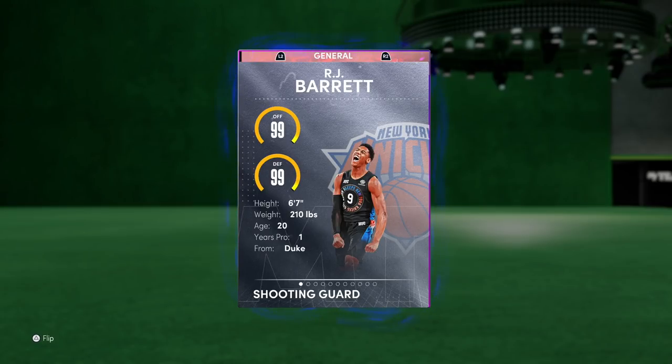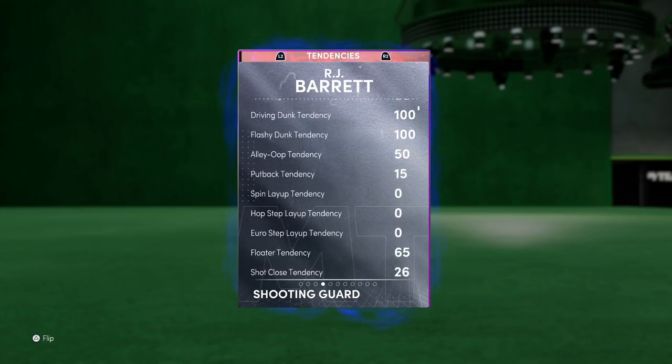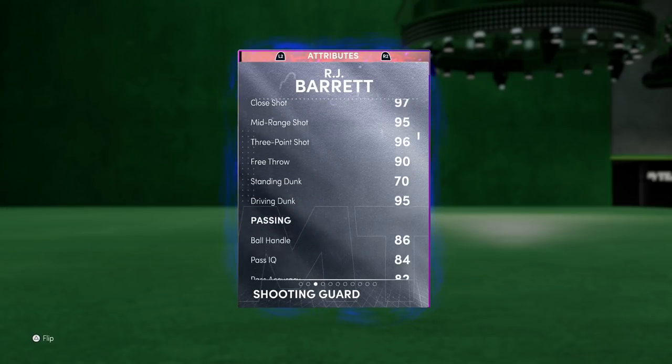The man was hooping this year — a lot of people were sleeping on RJ because the Knicks weren't the greatest last year, but this year they were definitely doing some damage. 99 offense, 99 defense, 6-foot-7. Stats include 94 driving layup, 94 draw foul, 95 mid-range, 96 three-ball, 90 free throw, and 95 driving dunk. The tendencies are there.